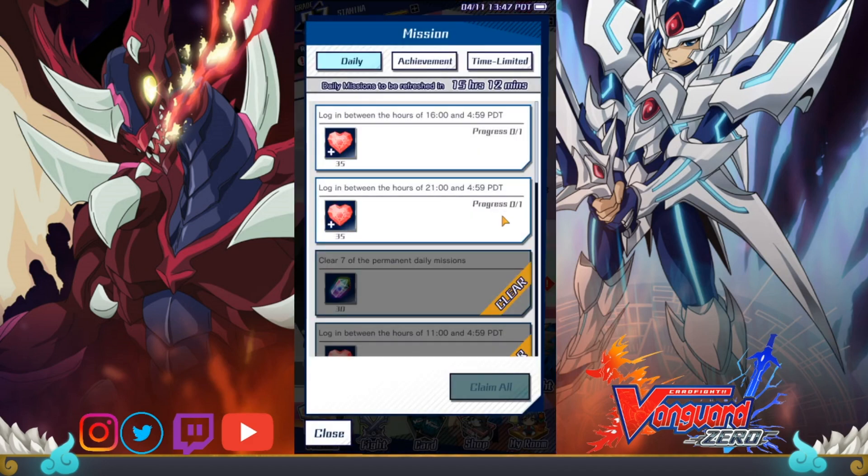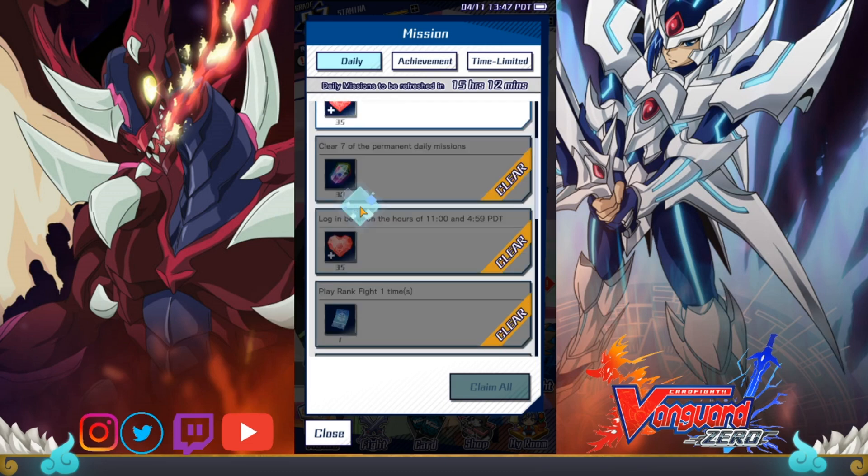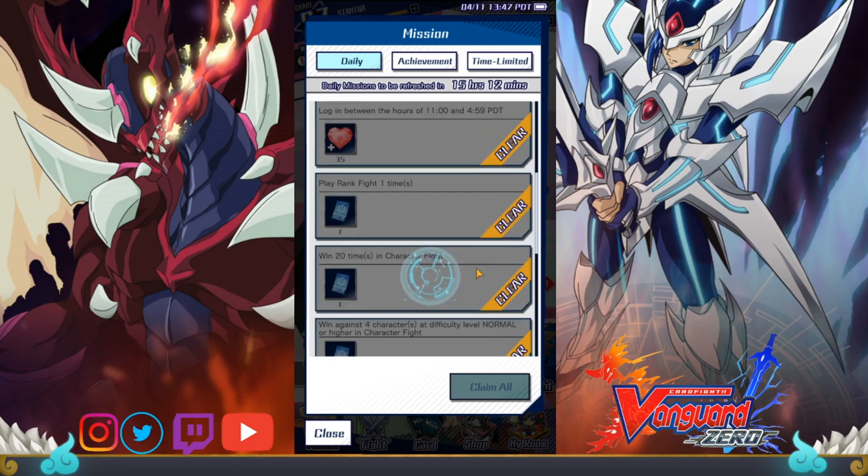First, let's look at the daily quests and simply logging into the game. By logging in each day, you're gifted with a reward from a stamp set by Masaki Tokura. By the end of the week you can earn a free pack of cards, so for logging in every day of the month, you get four free packs.